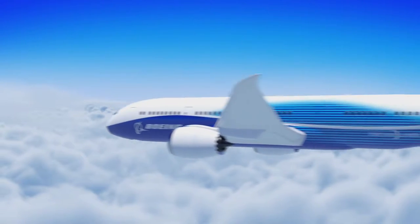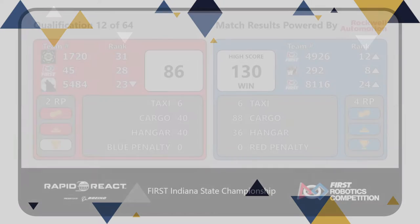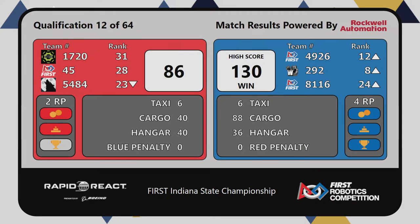All six robots in the air! Win goes to the blue alliance, 130 to 86. Four ranking points for blue; red gets two ranking points as well. It is important to accumulate ranking points even if you happen to lose the match. Go kids, thank you.